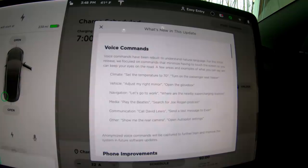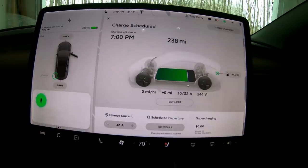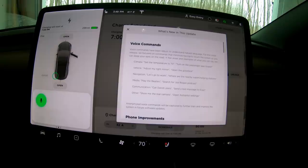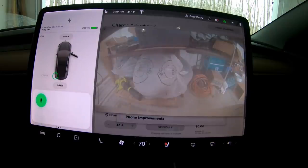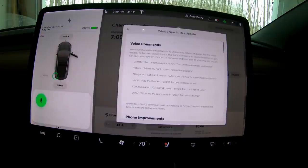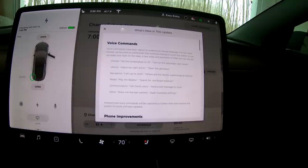I tried several times to get the voice command to open the rear camera — 'open the backup camera,' 'show me the rear camera' — and it took a long time to work. Same with opening the glove box. Mine are really laggy; I didn't see that in other videos. I'm not sure why that's happening, maybe my car needs a restart.